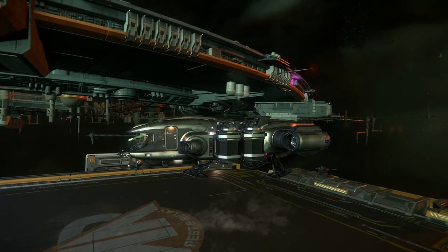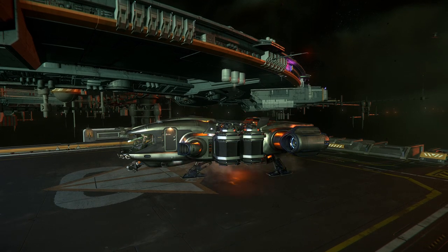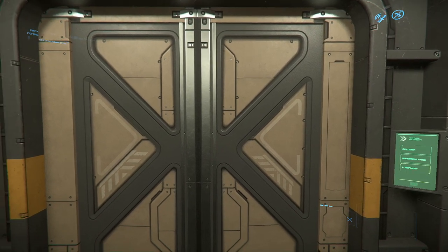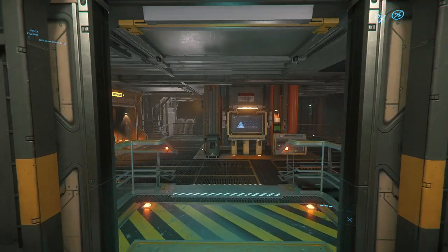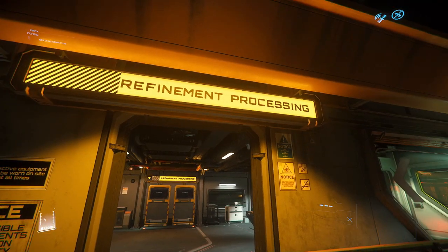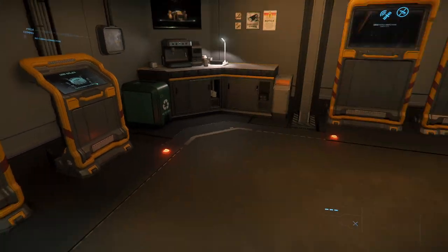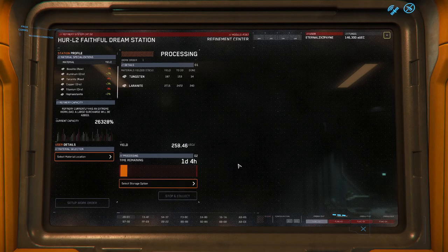Once you've landed your Prospector at a station that has a refinery, go into the station and head to the interstation transit elevators. Select 'Refinery' in the elevator. When you get off, follow the yellow service signs until you get to the shop — above it you will see 'Refinement Processing.' Inside there are two types of consoles: raw ore deposit consoles where you can sell your ores directly, and refinement consoles where you create refinement jobs.